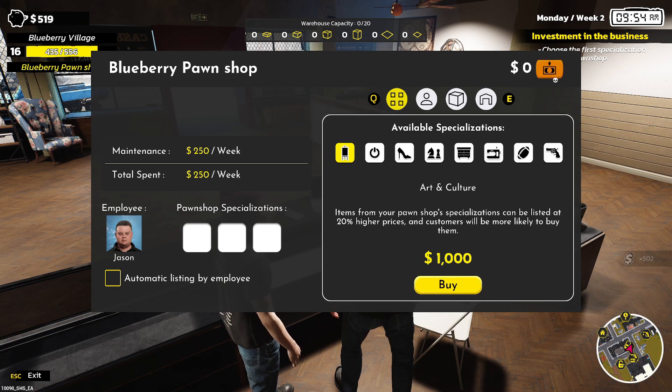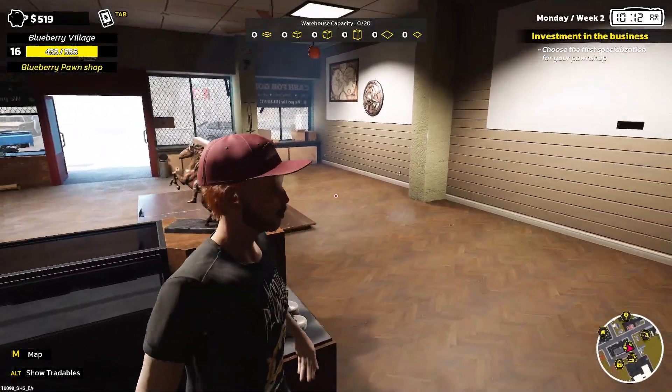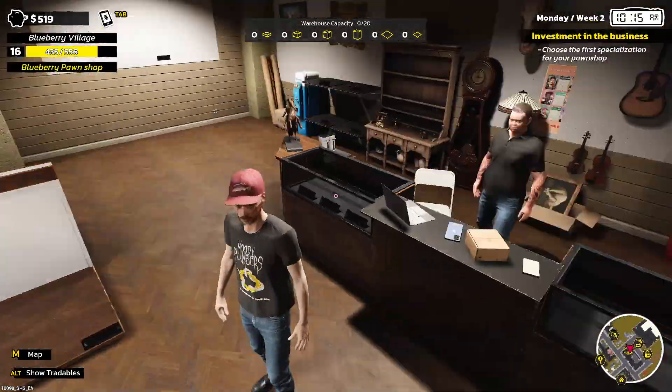We can take 502 dollars which is a little bit better. Items for the pawn shop specializations can be listed at 20% higher prices and customers will be more likely to buy them. I sort of think household might be a good one, purely because we tend to find a lot of household things. We only got 519 bucks so we need to get back into buying storage units — I don't think we even have anything left in here.